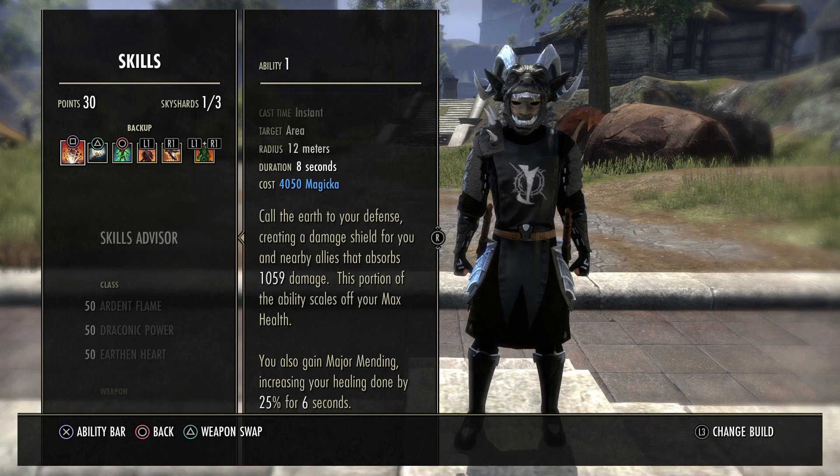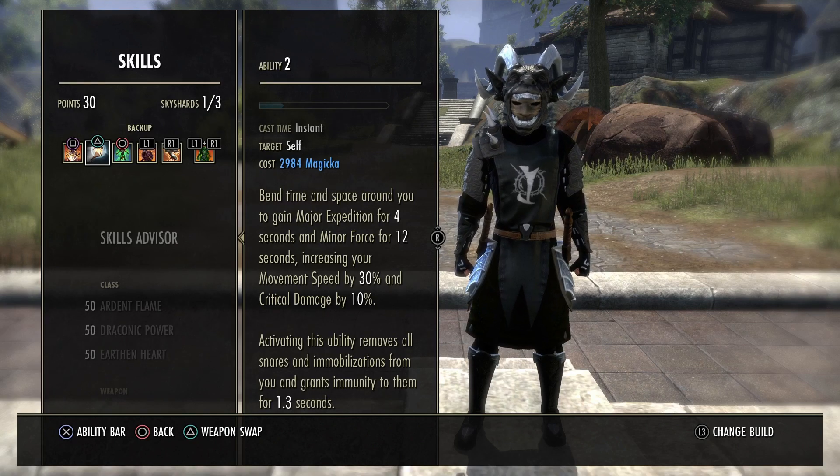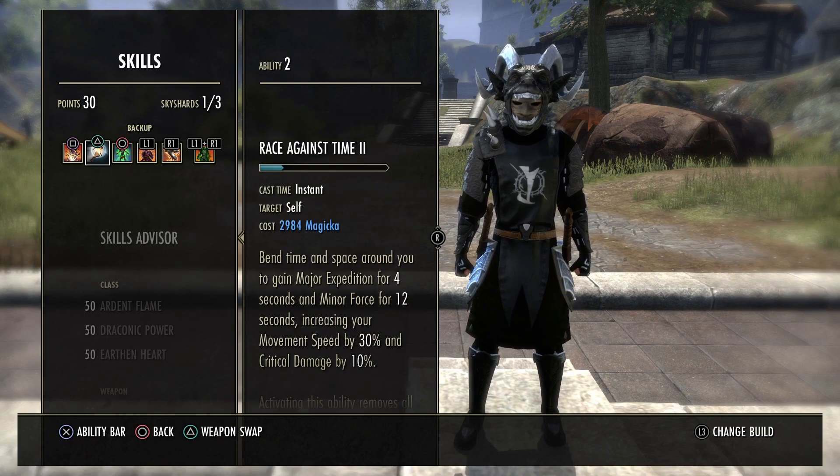On the back bar we're using Fragmented Shield because it has the increased duration for Major Mending. Race Against Time is our snare removal — it gives movement speed and 10% crit damage. This ability is awesome: speed, crit damage, and snare removal all from one cast. It's perfect for Stamina DK, which takes damage but gets stuck in the mud. This ability relieves that pressure, giving you the mobility Stamina DK lacks, which is why we run Shackle Breaker and Tripots to manage the magicka cost.